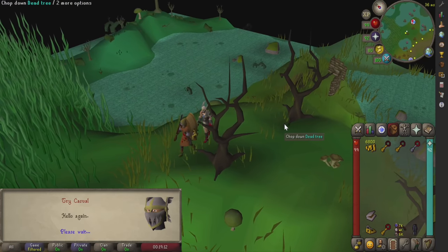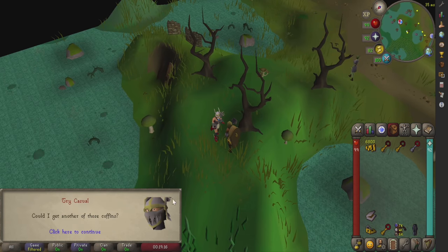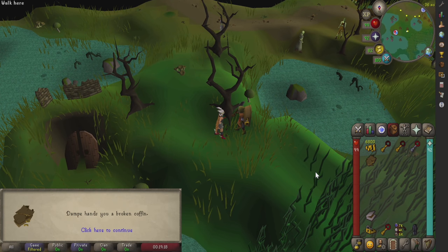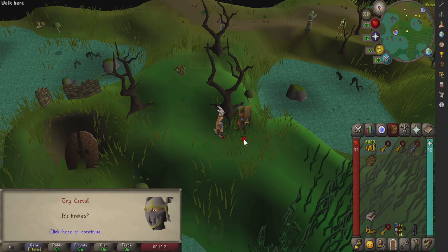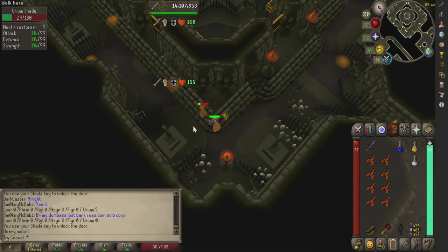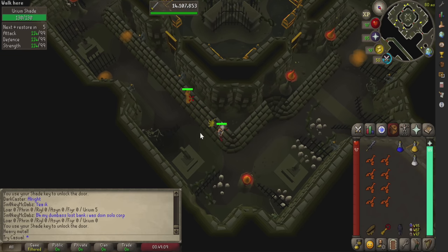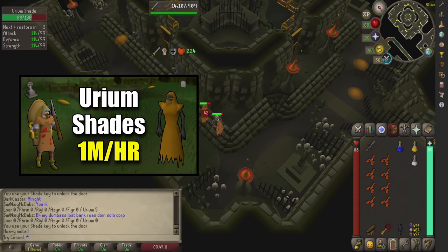This method will most likely stay profitable for a long time because the shade remains and the pyre logs might fluctuate in price, but the chests themselves are going to stay right around where they're at because they're tied to the GE price for the items you get. It's also completely possible to make money by killing the shades and then selling their remains, and I have a whole video on that if you're curious.